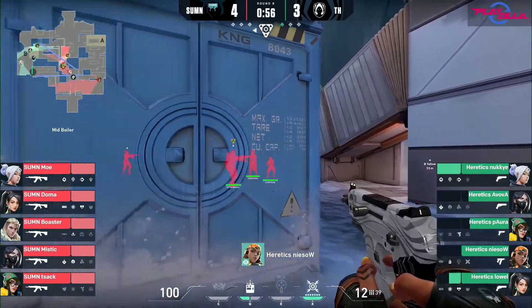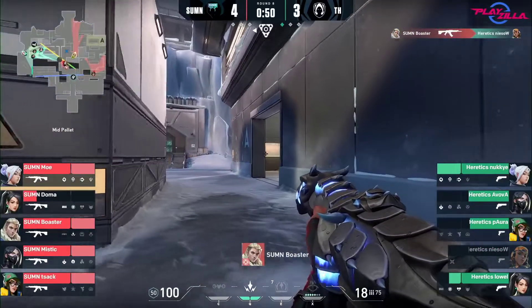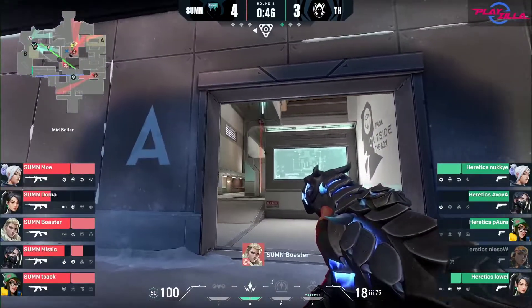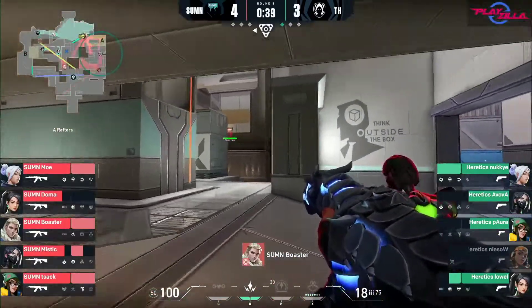It's Niso with the Frenzy up close personal — 12 bullets — but a nice little peek. That could have been huge for Boaster! How did he just save the day then — there were three of them stacked up, but it seemed to just go right in between them. It did a lot of damage to Doma, but Sage is able to heal back up, and that's going to give A control over to Summon now.